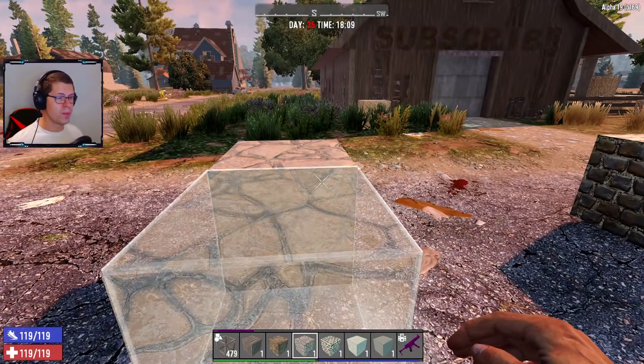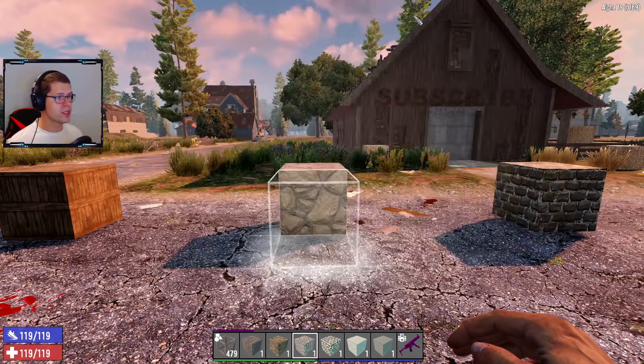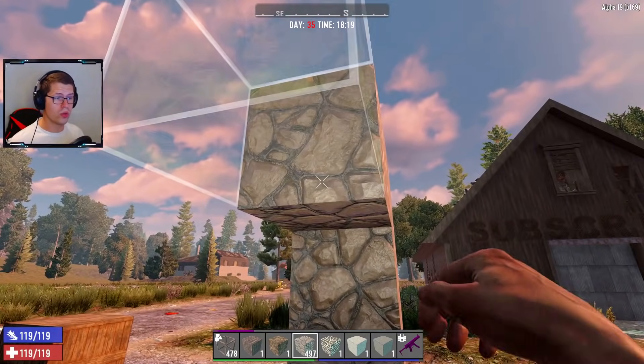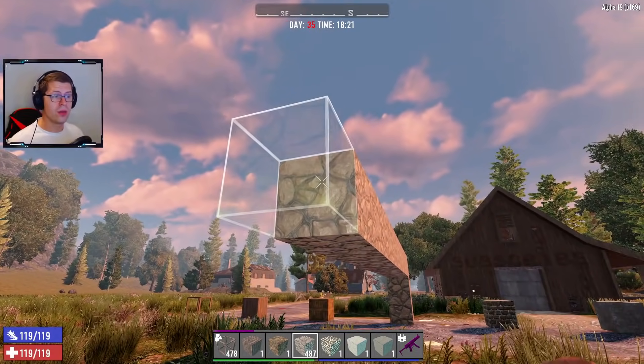Moving on to flagstone. Flagstone has a horizontal support of 120 and a mass of 10, so you can actually put 12 of these on. Vertically, no problem; horizontally, you can do 12. Counting one through twelve, as you can see it holds 12 absolutely no problem.